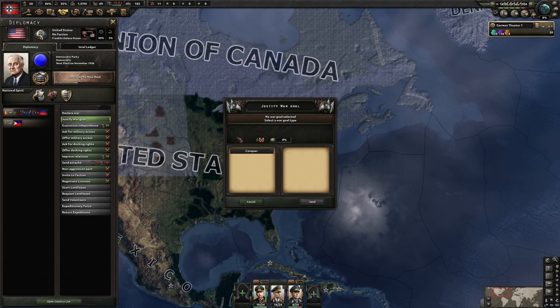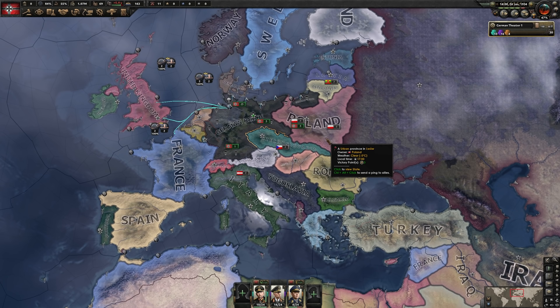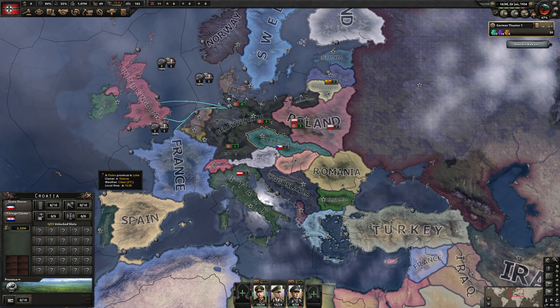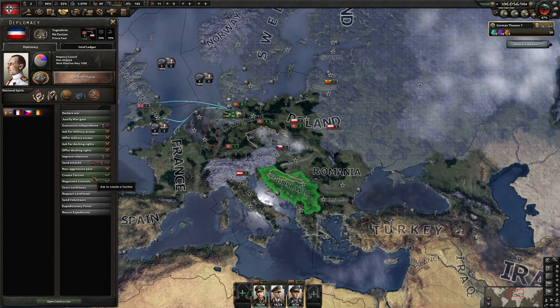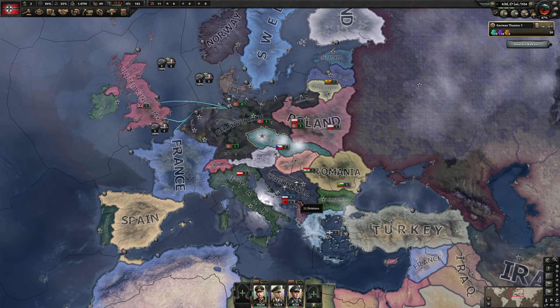As soon as we get rid of our faction — the Axis is no longer required, bye bye — this will allow us to create a faction with Yugoslavia. I need to let about a day pass for the game to update. Yugoslavia is very willing to enter into a faction with the German Reich, which we will obviously do. The creation of the Access faction, and Yugoslavia has joined.